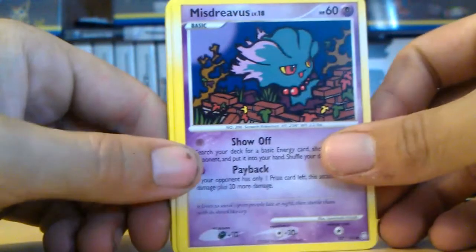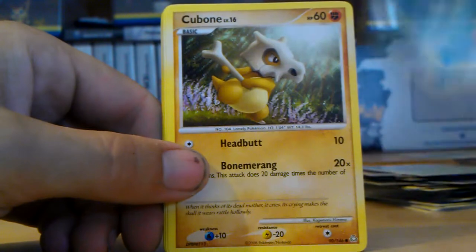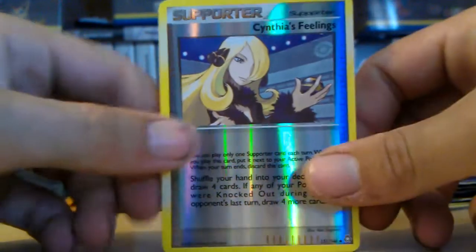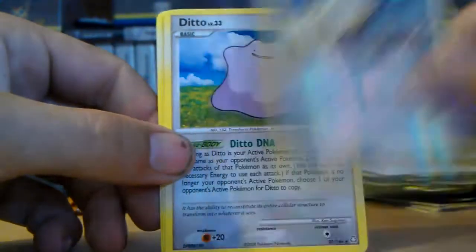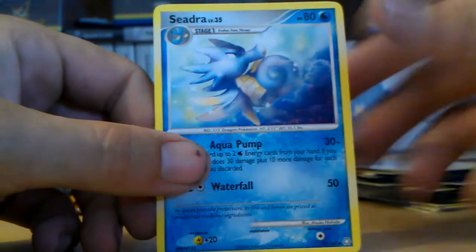Mr. Mime reverse, Yanma, Azumarill, Cubchoo, Taillow. Another Simipour, Felines reverse, Ditto, Castform, Tauros, Hydra. Well, this is turning out to be good, I've got to say - one holo, nothing else.